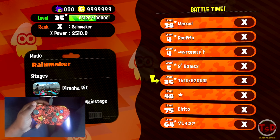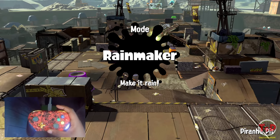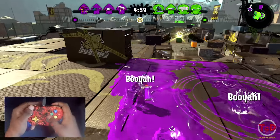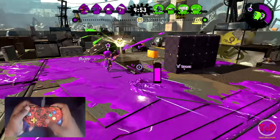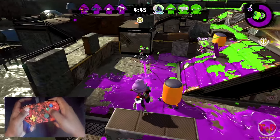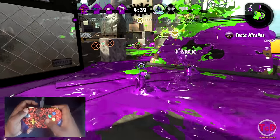Alright guys, so here we are into our next game using the vanilla Jet Squelcher. It's going to be on Piranha Pit, which I'll say is the better map for this weapon because it's a very flat and fairly open map, so you've got a lot of good angles to use this weapon. Now, how do we get good with this thing? Using your range, of course.